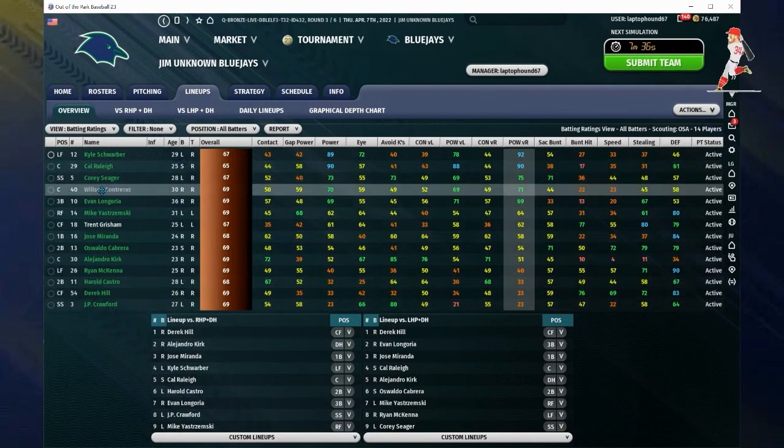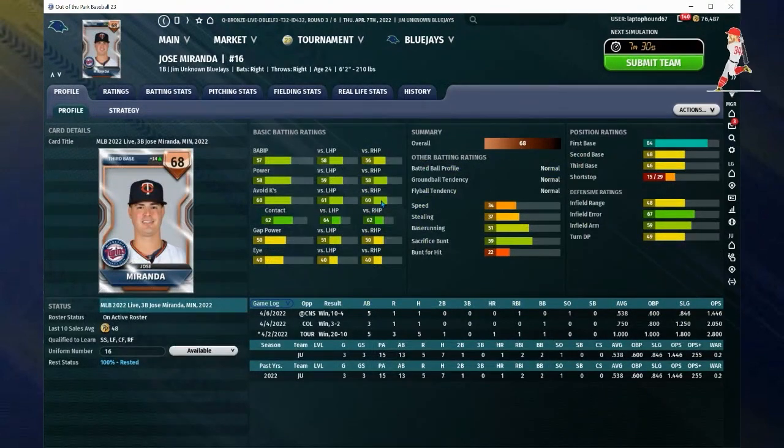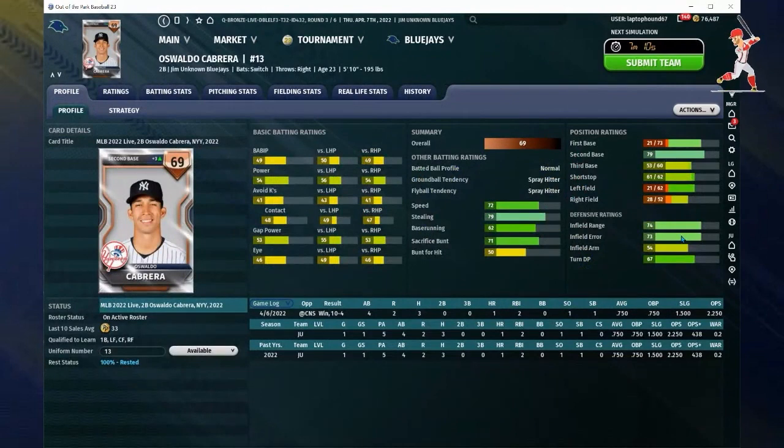Next up, my first baseman Jose Miranda — someone I've added recently to the lineup. I like that he can hit fairly well against lefties and righties, has fairly good defensive ratings, and is going to pop out a home run every once in a while. I have him hitting third — I want to get him on base for my power hitters.